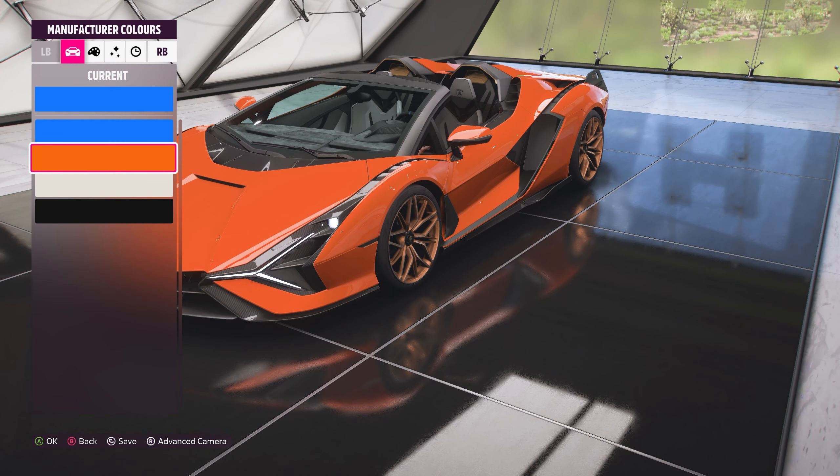Interestingly, there are actually four manufacturer colours. There's the blue that we get gifted in, the orange — which I think is far too bright and clashes quite horribly with the colour of the wheels — and then the white or the black. So I think we're going to leave it in the sort of tealy blue for now.